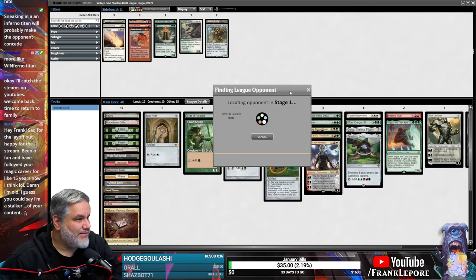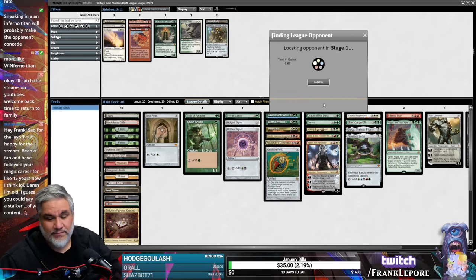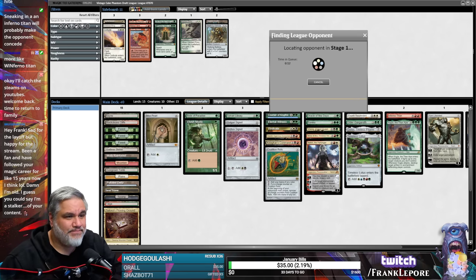What does that mean? There's no confirmation to join — oh, so once it's paired I don't have to hit okay. That's good, because sometimes it'll sit there and I'll just have to hit okay. Glad it told me that — that's nice of them.